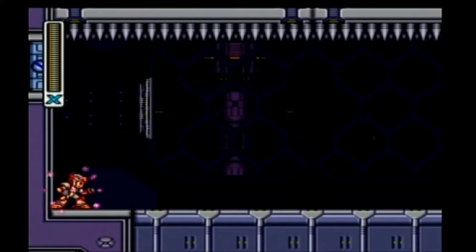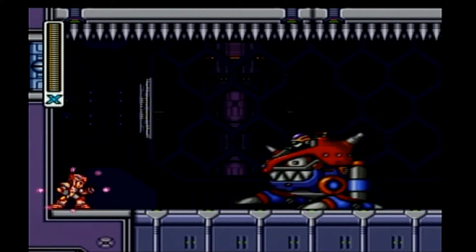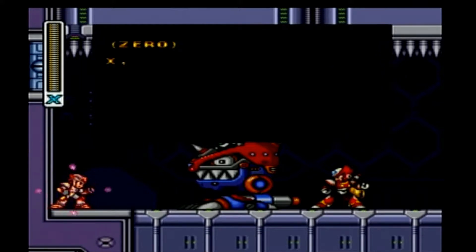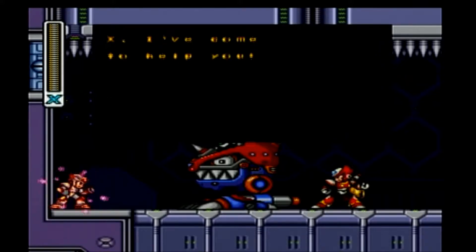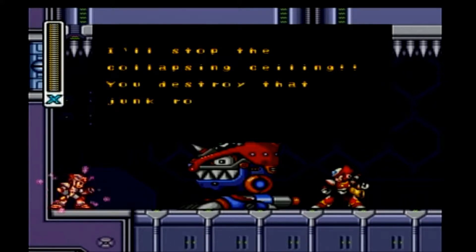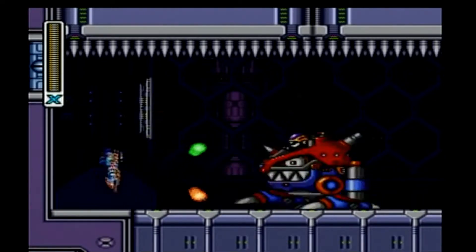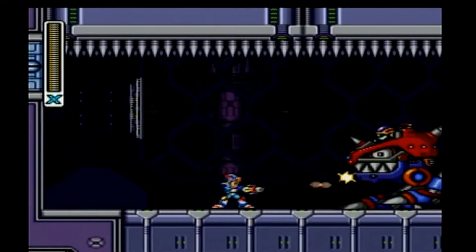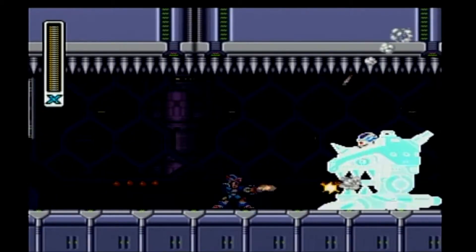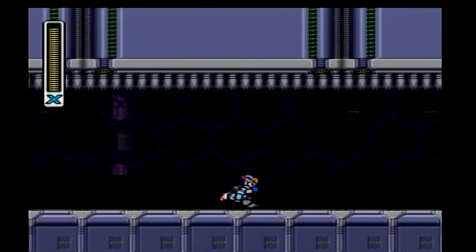And now we find a spiky room when suddenly this giant bipedal happy robot shows up. And then — it's Zero! X, I've come to help you! I'll stop the collapsing ceiling! You destroy that junk robot! Alright, I'll shoot it. Beat it up. That was actually something that surprised me. I had to test-play this just a little bit to make sure that I knew how to do the secret I was just describing, but I didn't remember that Zero showed up, so he just kind of pops in.